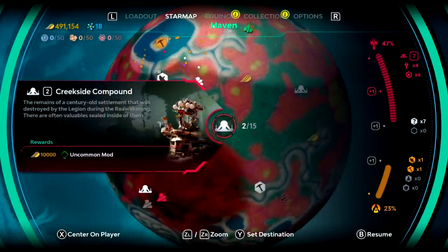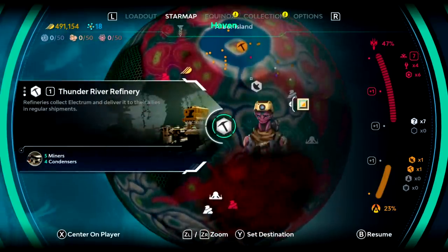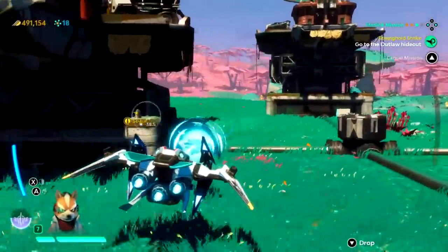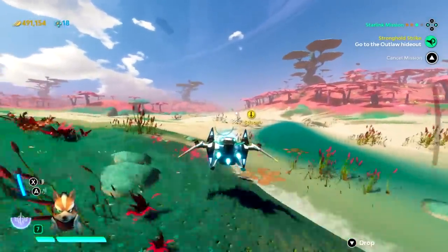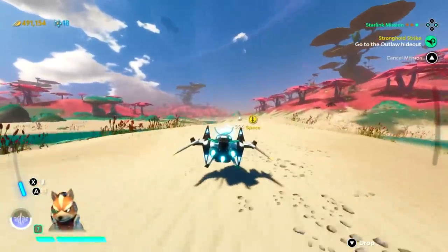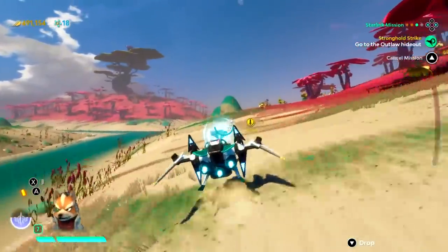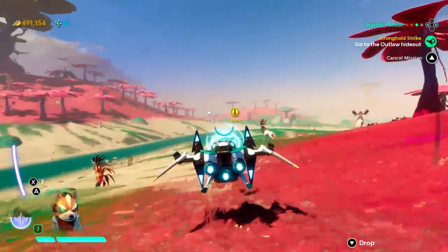The starter pack only allows you to play as two pilots — thankfully one of those is our boy Fox McCloud — and with two ships. The standard digital version unlocks more, but naturally without the toys, and the deluxe digital version unlocks everything from the get-go, but again without any toys. Luckily, it just so happens to be an engaging and rewarding mixture of dogfighting and space exploration right here on Nintendo Switch, plus a little thing called Star Fox.